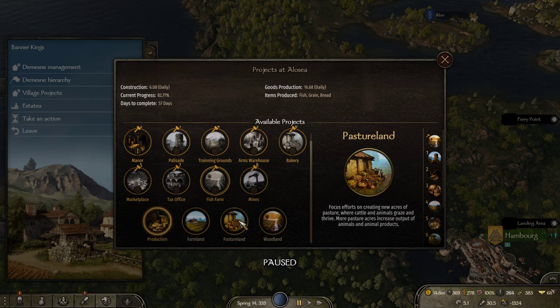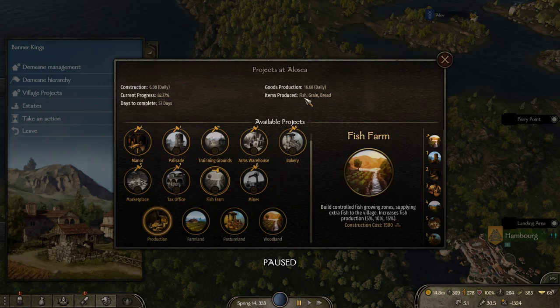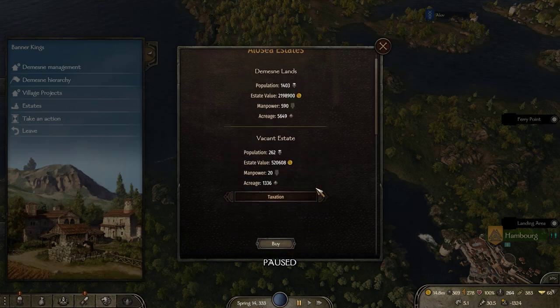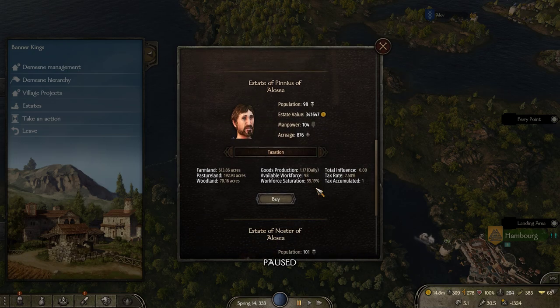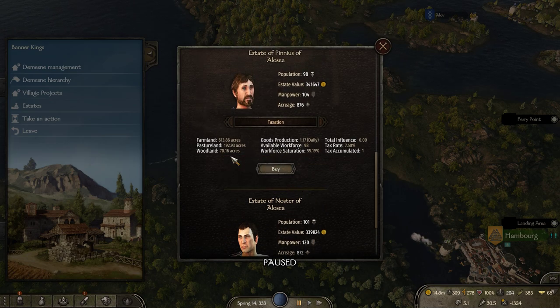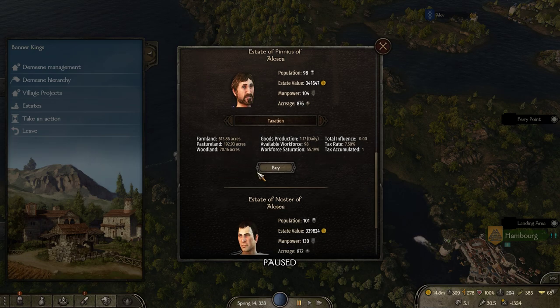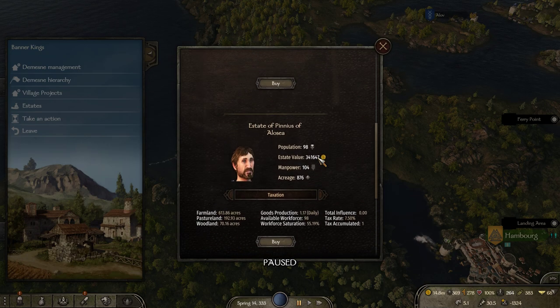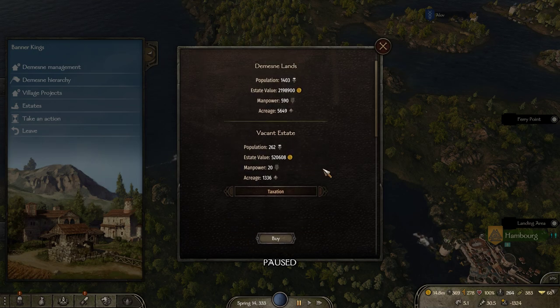Since the base production is fish we're only going to boost fish production here. You can also see how long it takes — the fish farm will take about two months. As for estates — I haven't really gotten into exactly how they work. They cost a lot, I think they add a bit of stuff. I think you can just claim the estates once with the right ownership. This is a vacant estate — we could take it, it does cost half a million though.